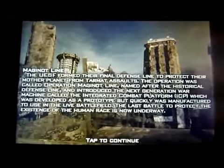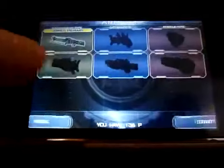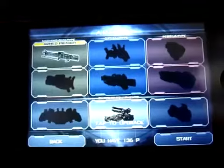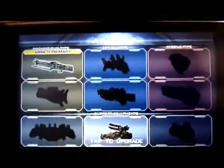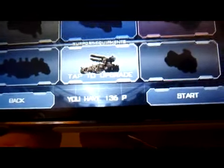Basically aliens are invading and we've got to protect our homeland. In this level here, I'm not going to wreck any of the story, but pretty much we've got to stop aliens from invading the earth. We've got our heavy gunner machine, which is that one there — that's the one we control. That machine also has abilities.